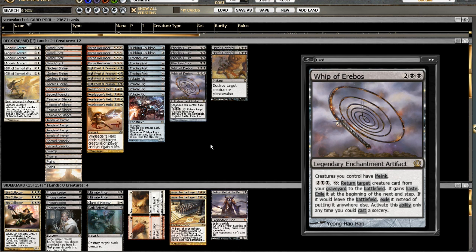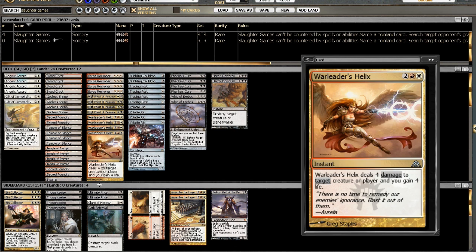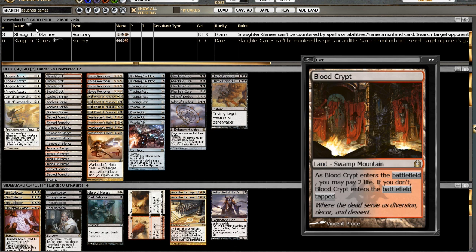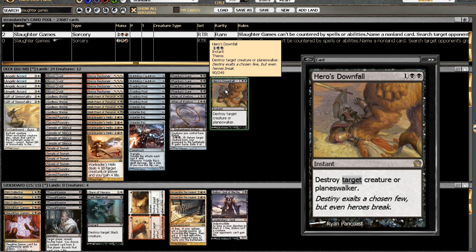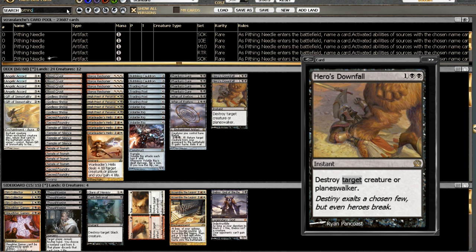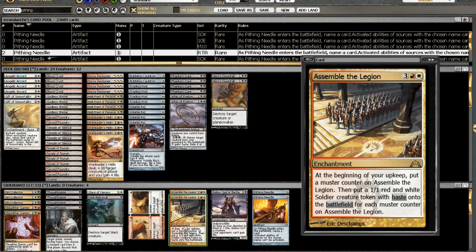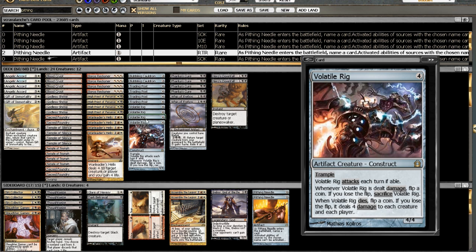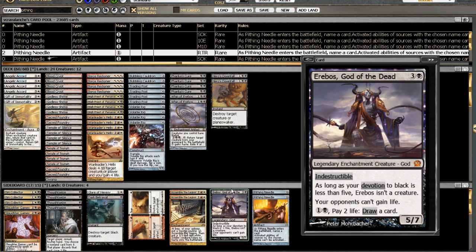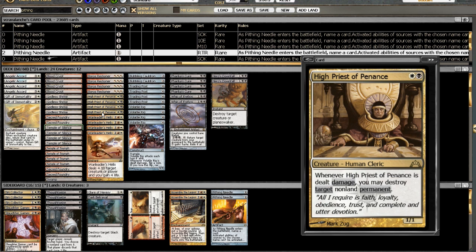Some things like Rakdos's Return or Slaughter Games — I'm definitely okay with that. In fact, I'm going to bring in two Slaughter Games and take out a Sin Collector and two Ultimate Prices. I also definitely need a Needle in this deck — it works really well with Trading Post as something we can sacrifice, so I'll bring in one or two Needles. That means cutting two cards. I'm thinking the two Assemble the Legion is still right against Control matchups. I'm going to take out Erebos because there's no way to actually get him active, and I don't think we need a Dark Betrayal either.